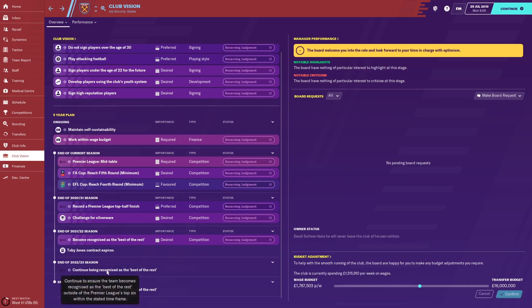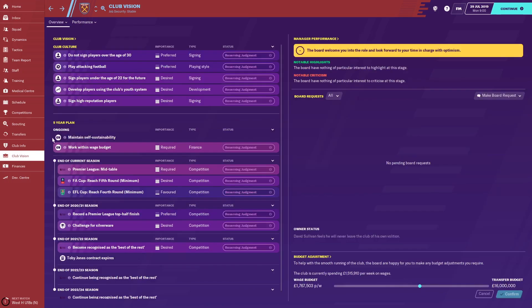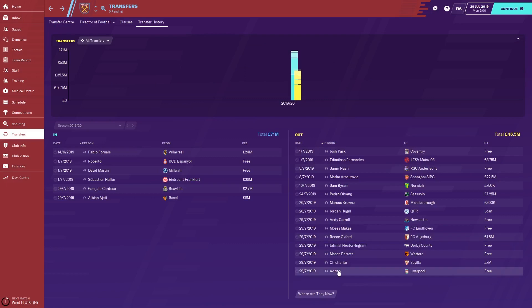You get a three-year contract here at West Ham, which is a big surprise — most clubs you start at only give you one or two years. Looking at transfers in and out this season, West Ham have spent £71 million and had outs of £46.5 million. The big departure is Marco Arnautovic, one of their main players, who is 30. Andy Carroll's also gone, Chicharito has gone to Sevilla, Rhys Fok-Okafor has also left, and Adrian has gone to Liverpool. West Ham have brought in Roberto from Espanyol as goalkeeper, but he's certainly not the best in the world.